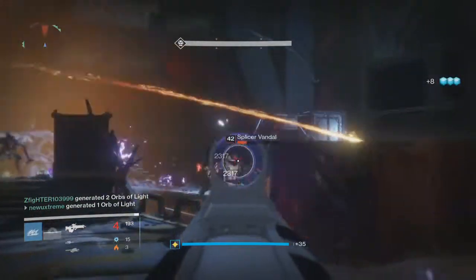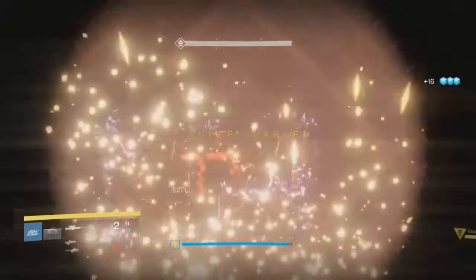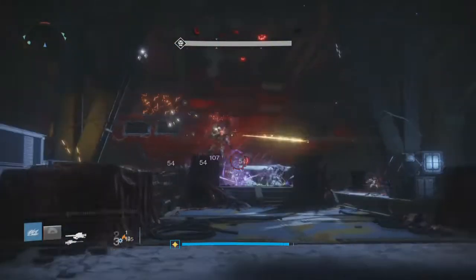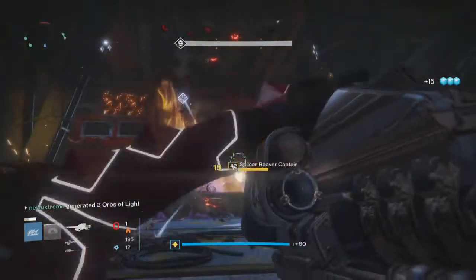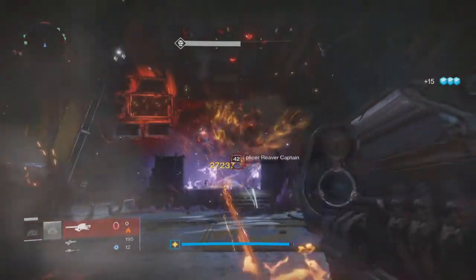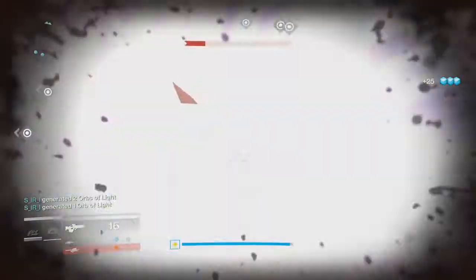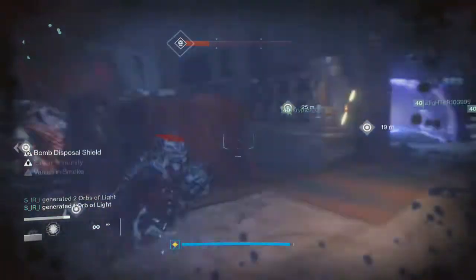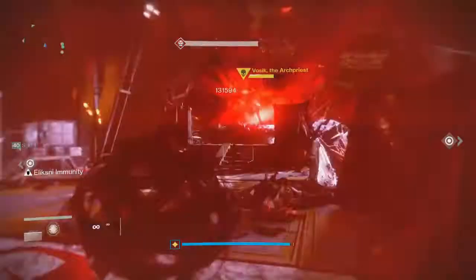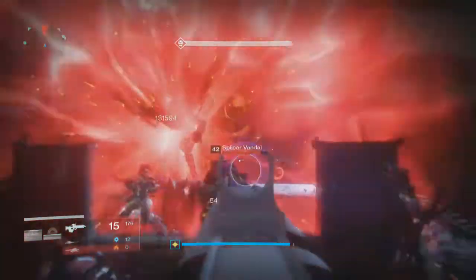I did the raid at around 385 light and died a lot, but I didn't have all these tips at the time. You can still do it - just stay alive. The number one priority target is exploding shanks: do not sacrifice yourself trying to get one bomb throw on the boss when shanks are alive. You want to tether or use bombs on the shanks themselves. It's fine to waste a few Wosik bombs on clearing shanks or ads.